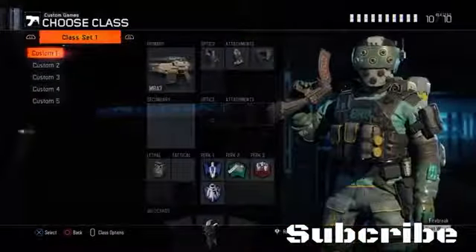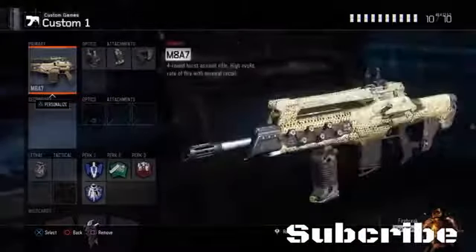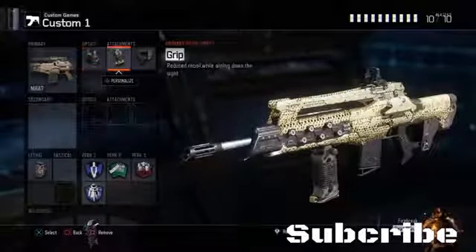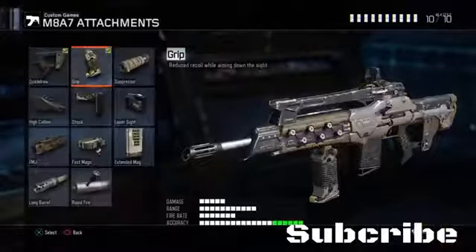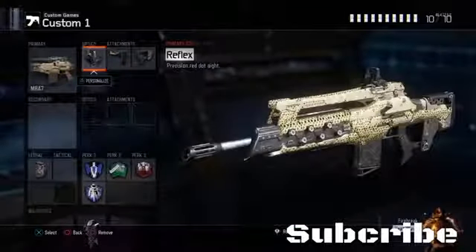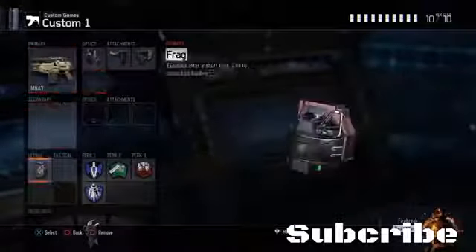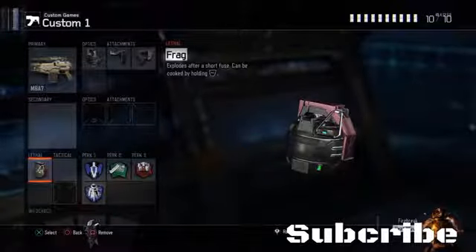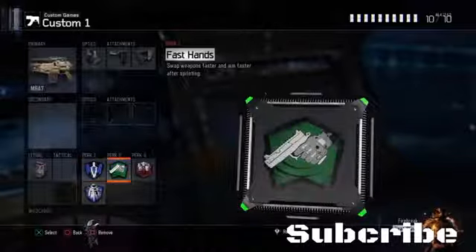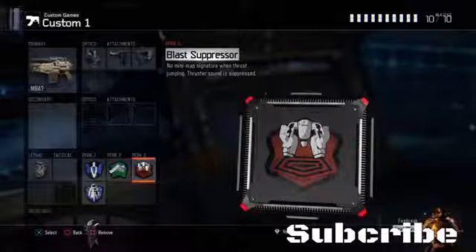My first class is the M8 class. I run just the normal M8. I run reflex, grip and quickdraw — though talking about grip, I should probably take that off and put a stock on instead, it doesn't need grip at all. And I'd run a lethal, I'd run a frag, and I'd run afterburner, flat jacket just in case I get the HXD in, and fast hands and blast suppressor.